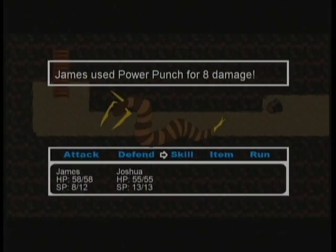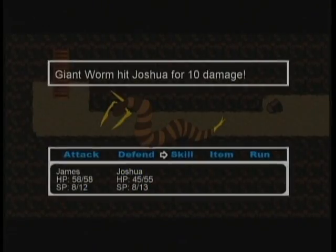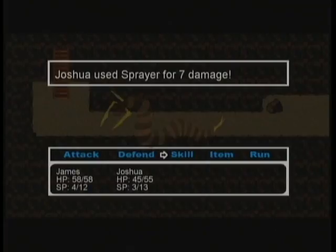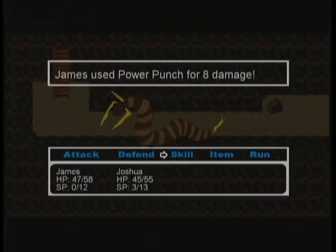First we're going to start with our skills: power punch and Joshua's sprayer. The sprayer seems to do a little more damage, but right now we're just going to use our power punches and our sprayer until we run out. I could have used the hot tea on Joshua to get one more out of him, but as I said, it's not really worth it.